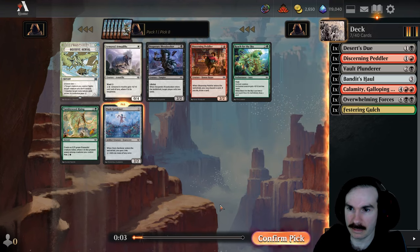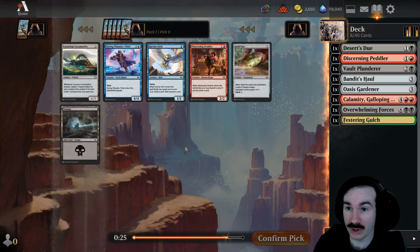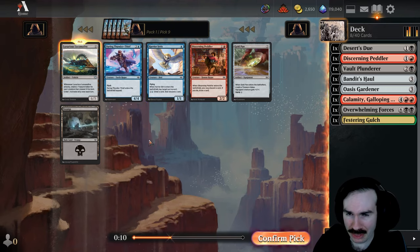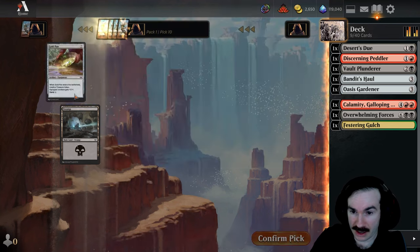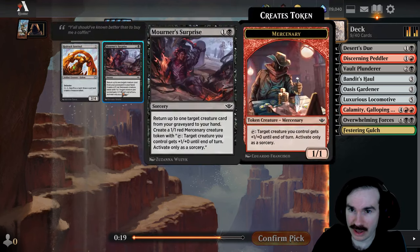Locomotive is a reasonable way to ramp. So is Gold Pan — it's a one-time ramp. We can take another Peddler. There's also Thunder Thief and Harrier Strix, both playable blue cards. I'm going to go with the Locomotive — it's only good if you can crew it with a bunch of dudes to get a bunch of treasure, but I think I'm reading the card right.